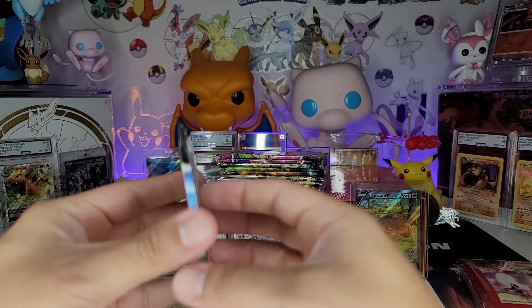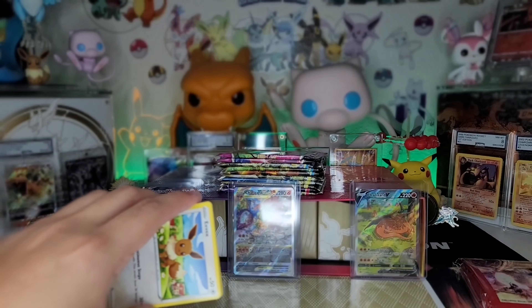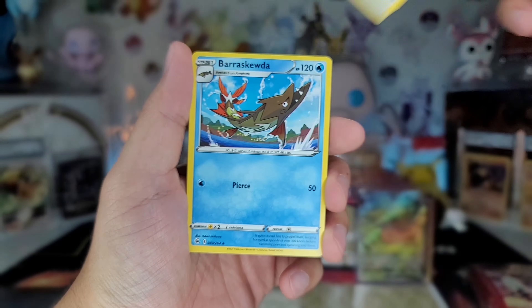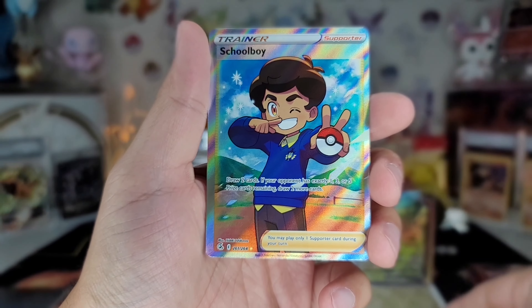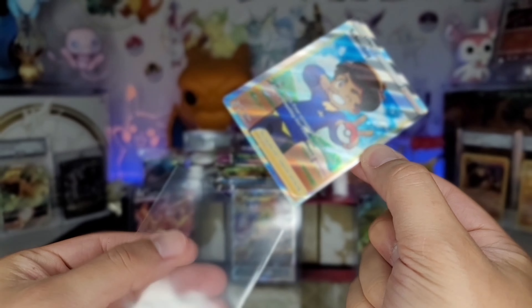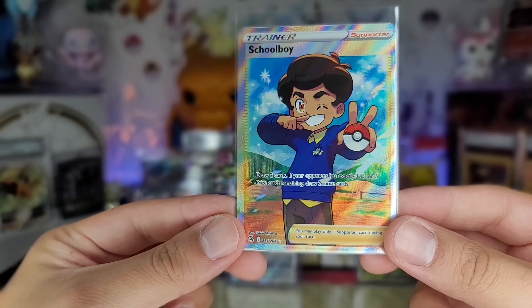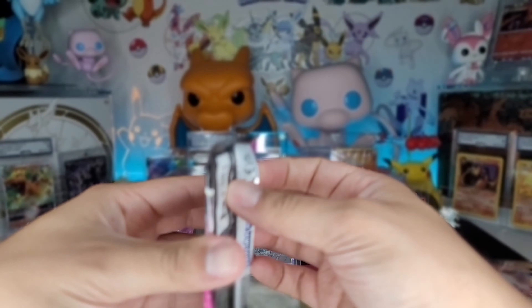I'm going to try Fusion Strike. Oh, I see something - one two three, go to the front. See something glistening back there. This is a white coat card - I think on Fusion Strike when you get a white coat card you get a pull. It's not a secret rare, might be a trainer. Schoolboy trainer full art! I have this one - schoolboy trainer, it's not bad. I'll take it, it's a hit!